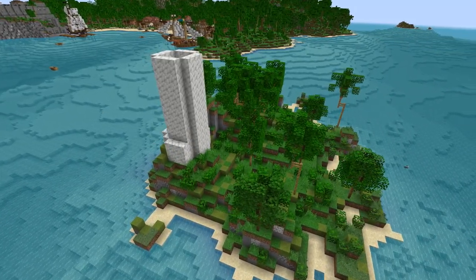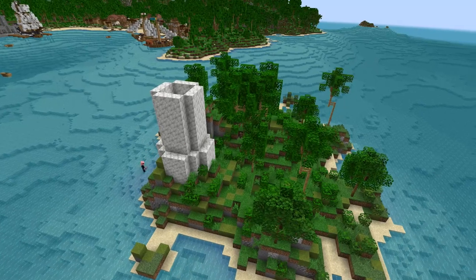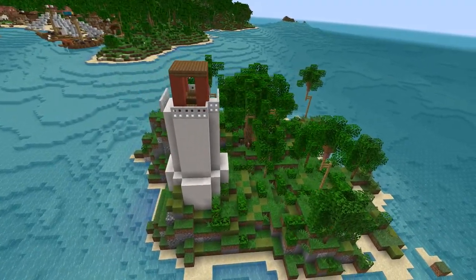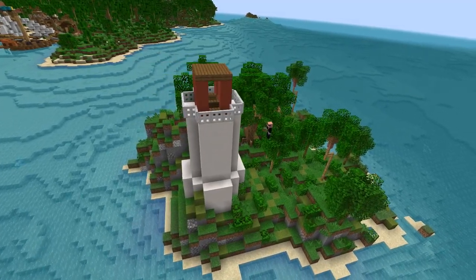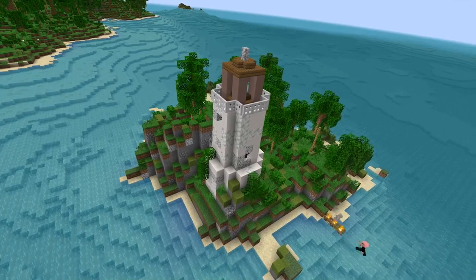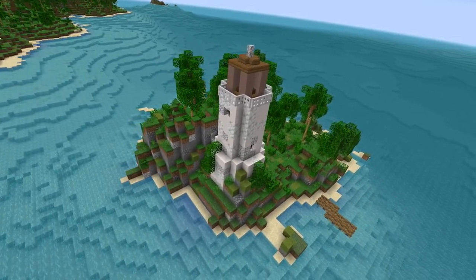The very last thing this pirate island needs is a lighthouse. So I'm coming out onto this island and making a nice little white lighthouse. Once we get this all set up, our island is going to be pretty much finished and we'll go into some awesome cinematics.